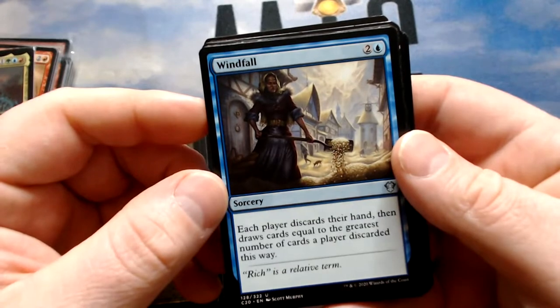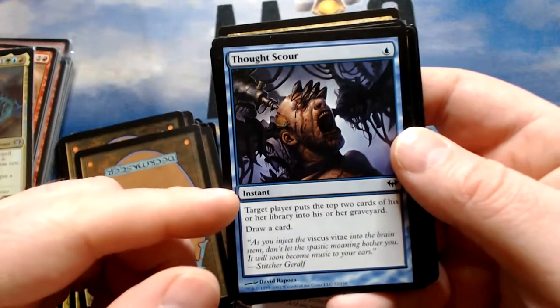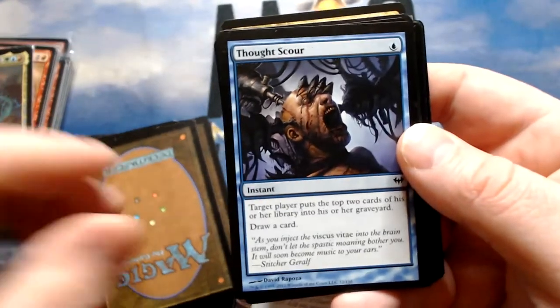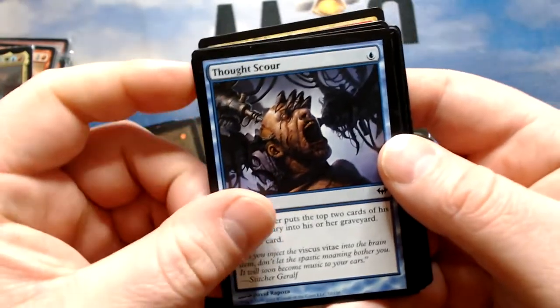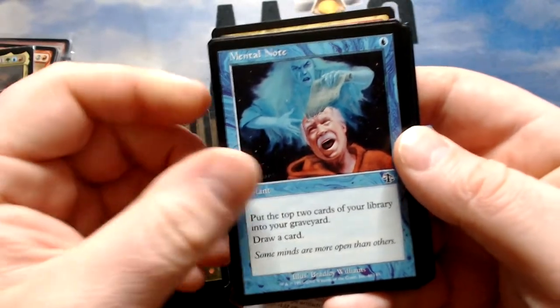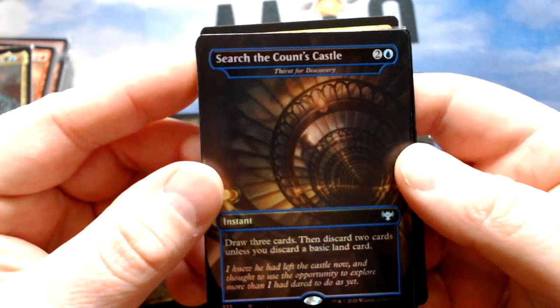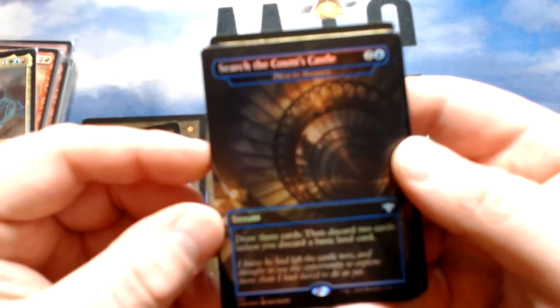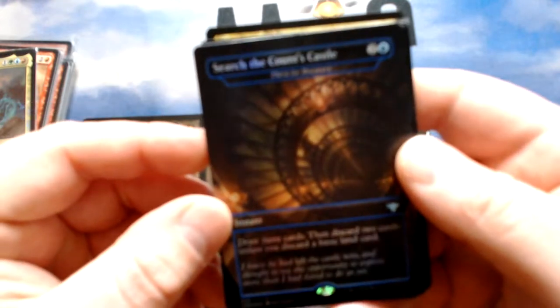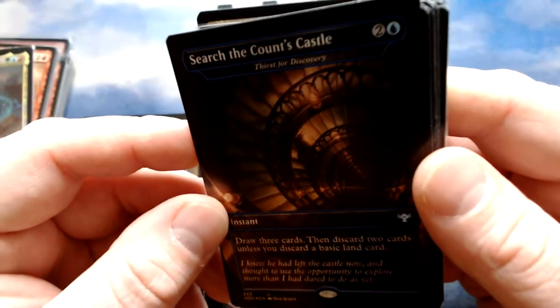Windfall is like a big wheel effect — still good, especially as a sorcery. Careful Study is super cheap — draw two, discard two — but it's a sorcery. Thought Scour is an instant — it mills two then draws a card, and being an instant and cheap will speed up the deck. Mental Note is an instant — put two cards of your library into the graveyard, then draw a card. Thirst for Discovery from Crimson Vow — draw three cards, then discard two unless you discard a basic land.